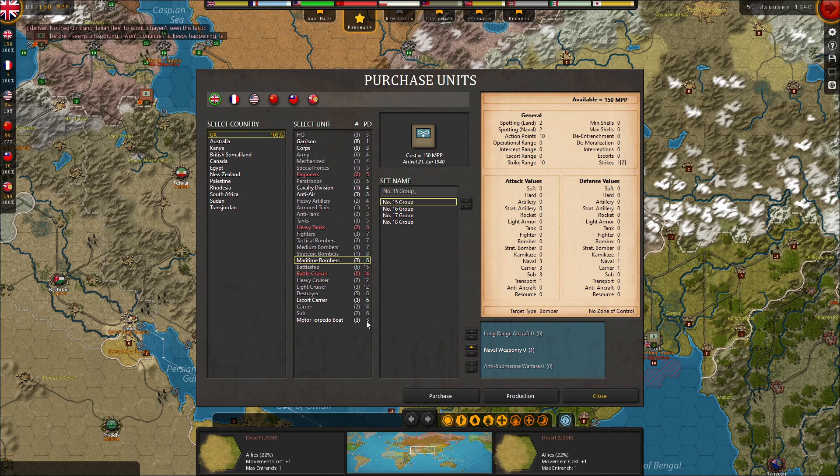Torpedo boats build really fast. Also, an anti-air would be very nice for France — let's go with that instead. And even if it doesn't go to France, it can help defend England. So that's a good move there.